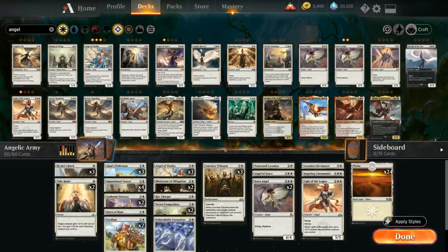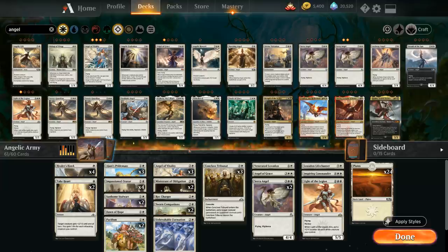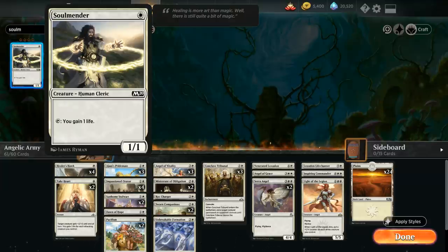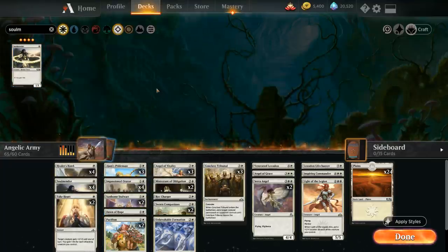Now it's time to make the final few upgrades using wildcards, going over them in order of rarity and importance. The first common we'll add is a fourth copy of Healer's Hawk — a nice evasive lifelinking creature that's also cheap for Convoke with our Conclave Tribunals. The last common is a playset of Soulmander — a one-mana 1/1 that we can tap to gain one life, so it doesn't even need to attack to trigger life gain effects. This is very useful with Dawn of Hope for drawing extra cards. We'll add four copies of Soulmander, for a total of only five common wildcards needed.